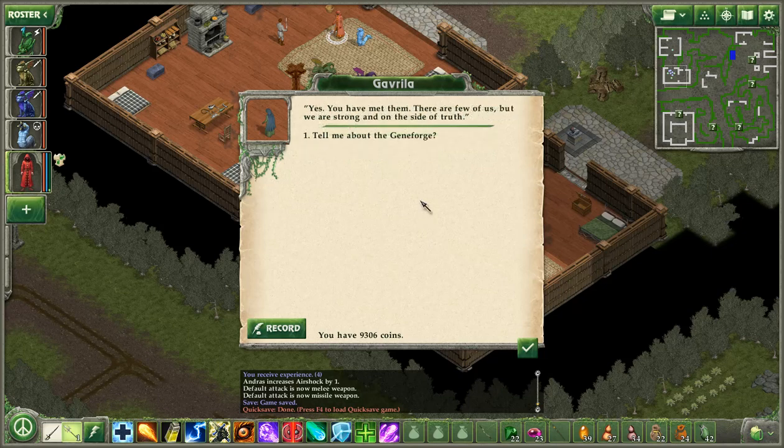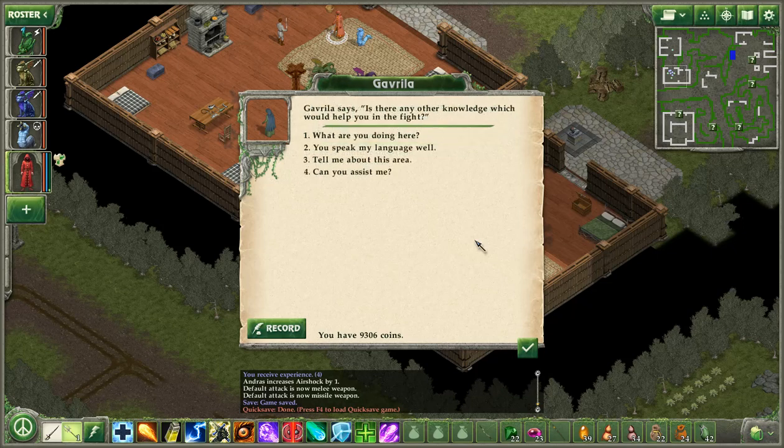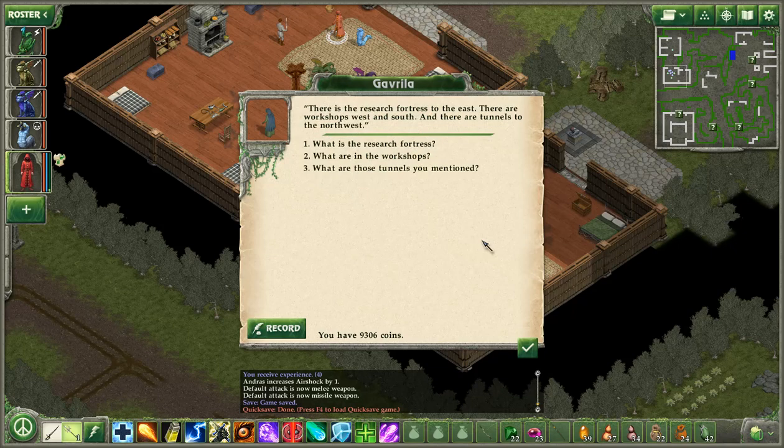'There are a few of us, but we are strong and on the side of truth.' 'Tell me about the Geneforge?' 'An artifact of your people. Trashkov kept saying that whoever uses it will gain power, will become like a god. He didn't give more information. Trashkov will do anything to use it — he must be stopped.' 'Tell me about this area?' 'There is a research fortress to the east. There are workshops west and south, and there are tunnels to the northwest.'